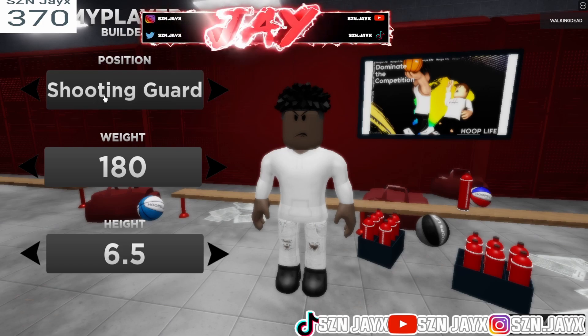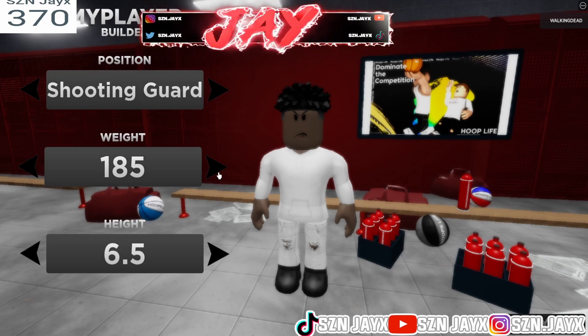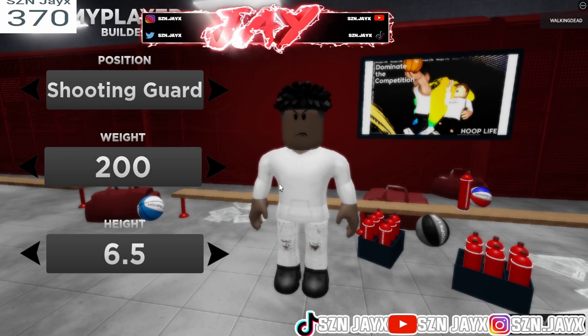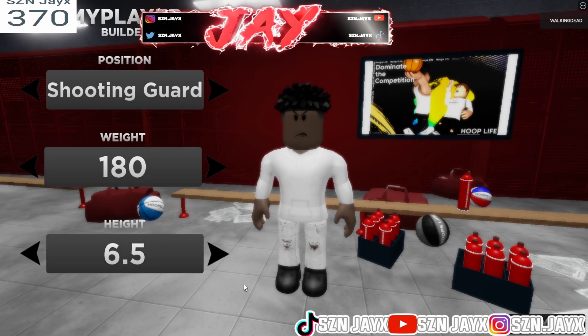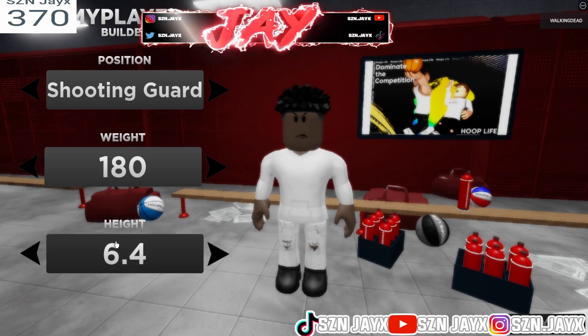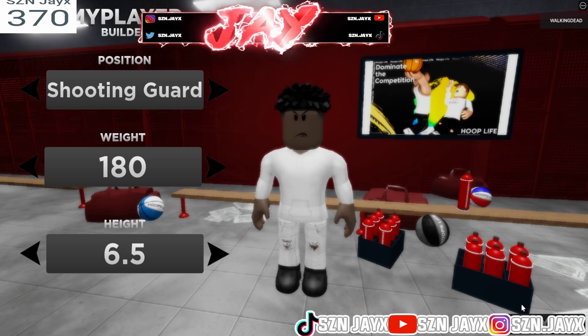So the first thing I chose is a shooting guard, weight 180. You can put it to like 195 to get the most strength, but right now I'm gonna do 180. You can put the height at 6.5 or 6.4 for a little bit more shooting range, but this build lets you get like studs and shit.